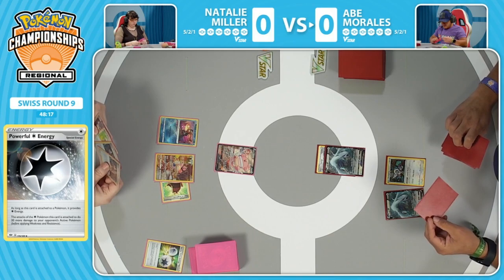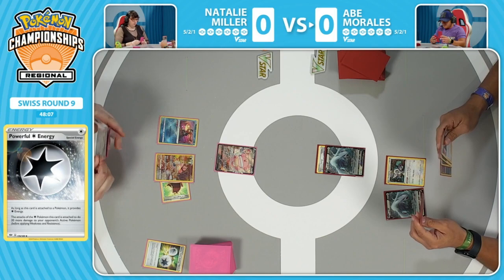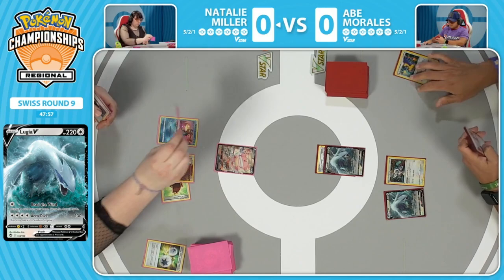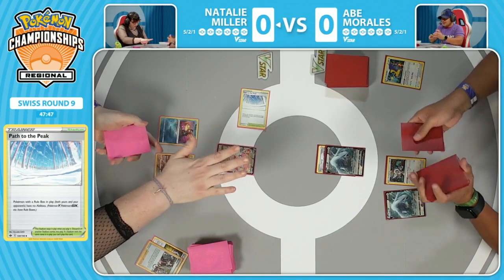How does it work with Miltank? Abe has a lot of single-prize attackers, but things like Archeops only deal 120 damage, and when Miltank has Cape of Toughness it's a little tough to get over. You'd start to wonder how you're going to use every single resource — Amazing Eevee Vital is going to line up great for potentially knocking out a Blissey V, but how do you use your Radiant Charizard? 250 damage is perfect for Blissey, but you're going to have to use some single-prize Pokémon to attack into the Miltank at some point.